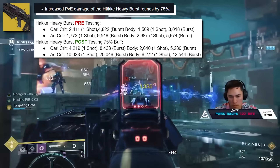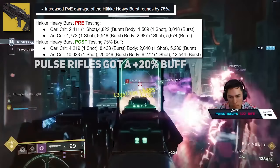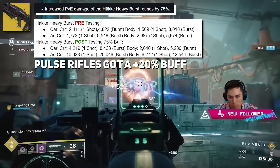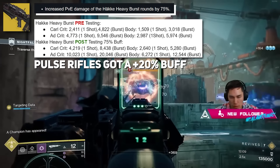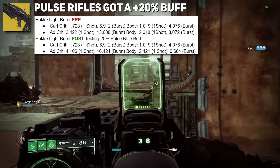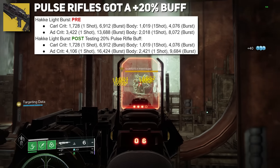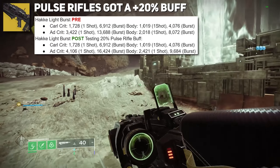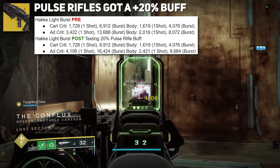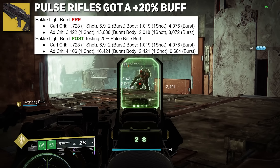What's contributing to this damage increase on top of Revision Zero's own buffs is that Pulse Rifles got a 20% buff across the board, which applied to Revision Zero. However, this did not apply to its Sniper Rifle form. The Hakke Light Burst mode also received the damage buff, but not against Coral — those numbers are still the same. Just like other weapons, we saw damage values increase against miners and elites, but not against Coral and other majors. The Hakke Light Burst mode did see a 20% increase in damage against minor enemies.